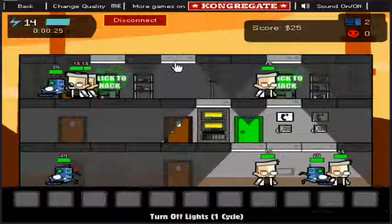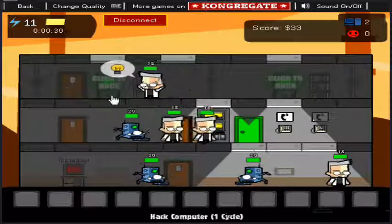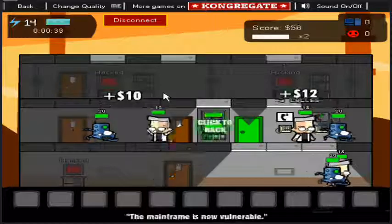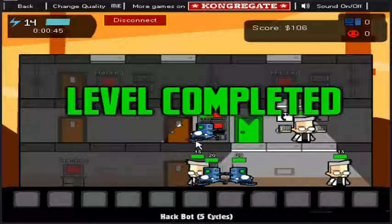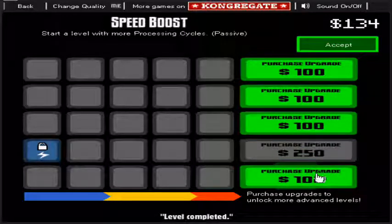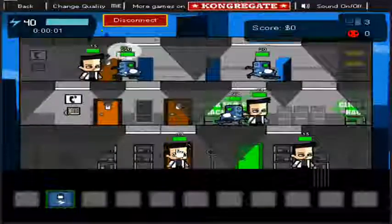The tutorial gives you pointers — click here to hack, these are the computers. That computer in the middle floor with the yellow highlight is the mainframe that you click at the very end when you're done hacking everything. You get money for every time you hack. You have certain cycles shown in the top left corner — every time you do something, you use up a cycle. You have to watch that and be wary of how much processing power you have, because you are a computer.